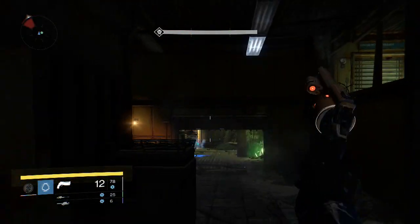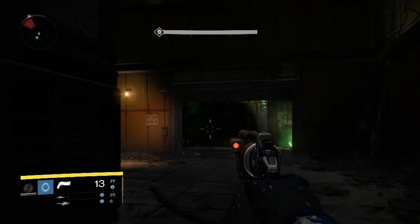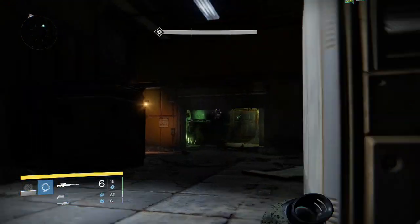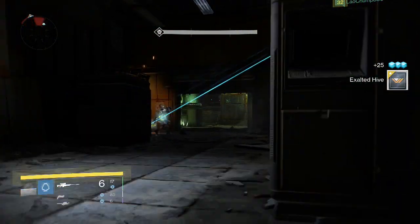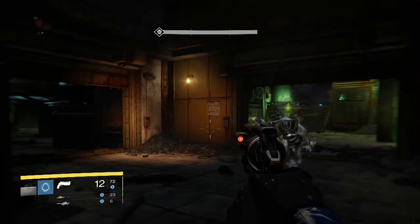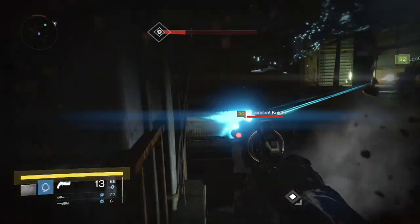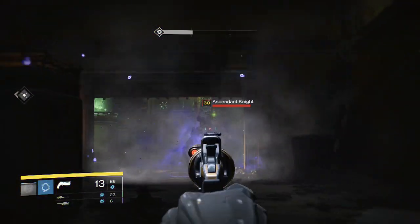Before I get into my rewards, as you can tell by the title, I'm also going to show you guys some of the new stuff that came out with the newest patch 1.2, implemented earlier today. With that patch came some cool new stuff — basically if you guys checked out the tower, Petra Venj is back there and the Queen's Wrath is back. It's been a long time — I believe that was like around October of last year, 2014, since we've seen Queen's Wrath.